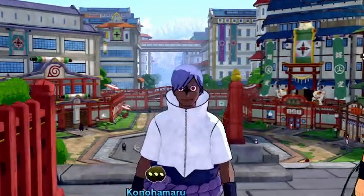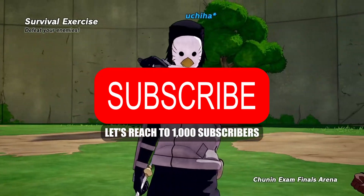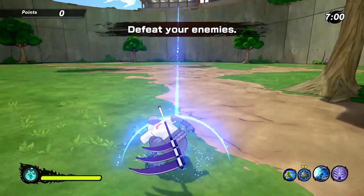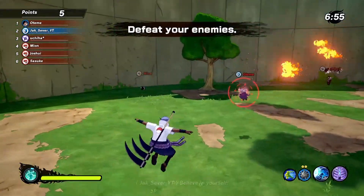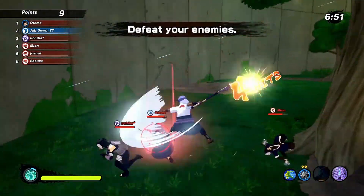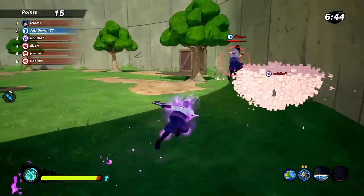So now I'm going to take this build to the test. It seems like we got ourselves a Sasuke user — last battle, no less. I see you've activated Susanoo's Armor, but that's not gonna work because Hazan Strike somehow overpowers it. But now I get to use it.